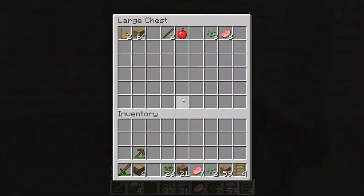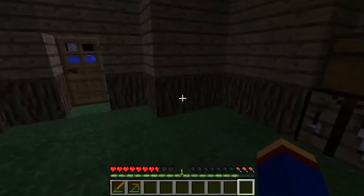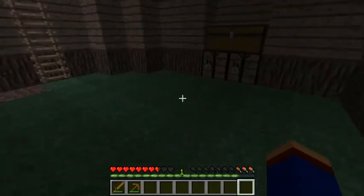We got plenty of wood, no problem. Got some logs, and we got some fuel. We need to start mining — yes, we must do that now, or else I'll hurt myself. Where do we want to have the mine is the question — I kind of want it to start right here, but there's water right there.